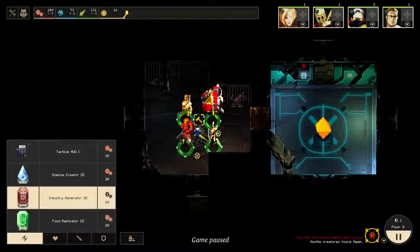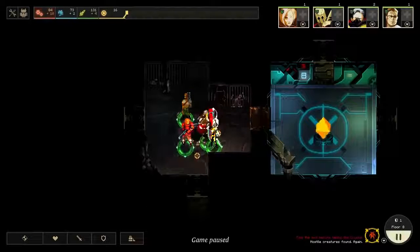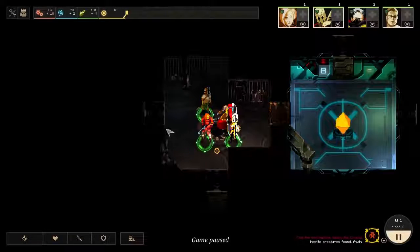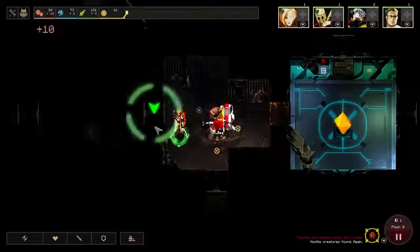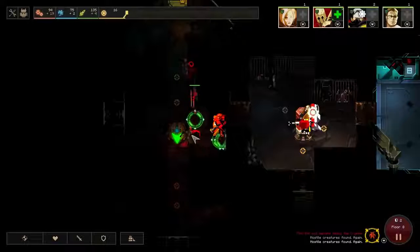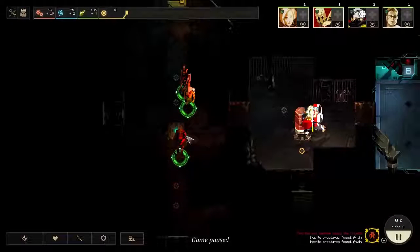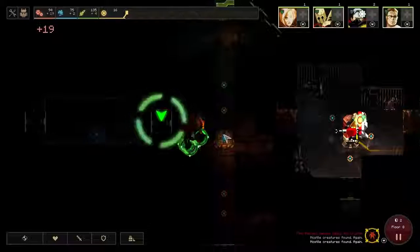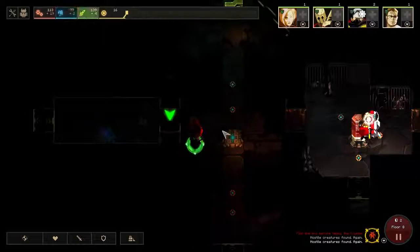We'll stick ourselves in an industry generator here, and leave the Warden here so that even if we don't find anything we can power, we're getting some benefit from him. We need to start getting dust pretty quick here, otherwise we can't run these rooms. We already do not have enough power to run our second room, which is kind of disconcerting. Let's open another door and see what we can get — hopefully some dust from this area.